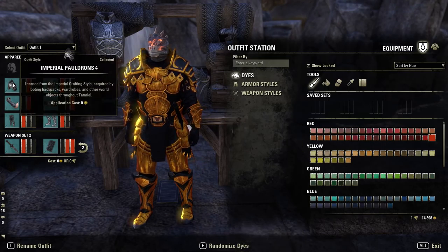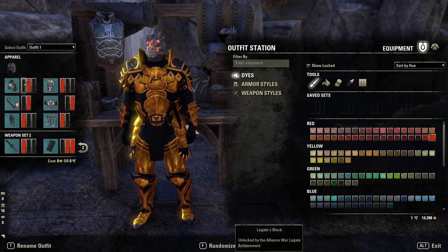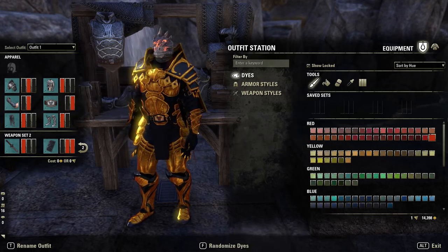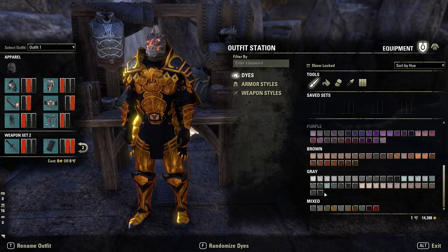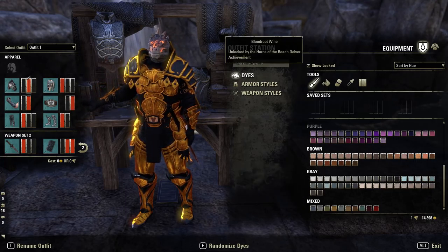Costume time — let's go on the outfit station. We are running no helmet at all because the helmet is ugly, and the Argonian head is sexy — look at that, it's glorious. Shoulders are going to be Imperial Pauldrons four, and we're using two key dyes here. The first one is going to be Legate Black — this one needs quite a high PvP rank.